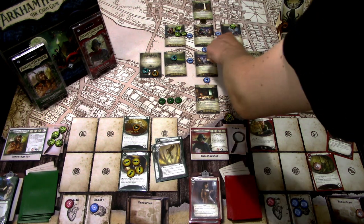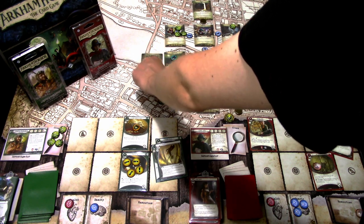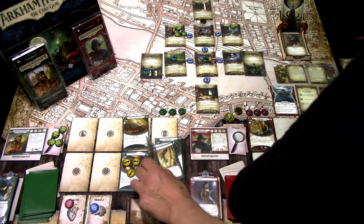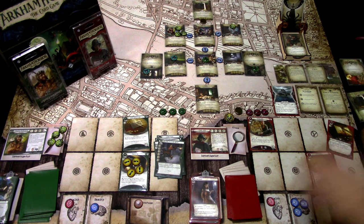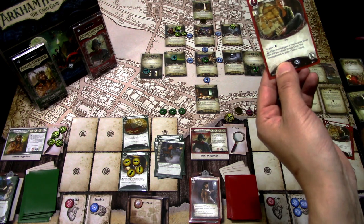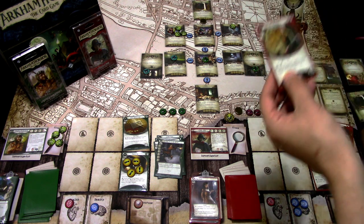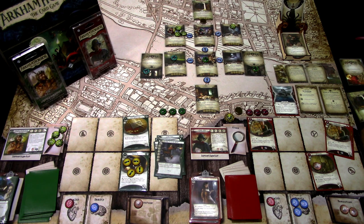The Corpse-Hungry Ghoul hunts but has no Hunter keyword visible. Upkeep: ready up and the Cigarette Case readies. Winifred draws Nimble and gains one resource. Stella draws Rabbit's Foot and gains one resource. Granny Orne's ability: plus one willpower; free triggered ability — when an investigator at your location would fail a skill test, exhaust Granny Orne so that investigator fails by either one less or one more. End of turn.